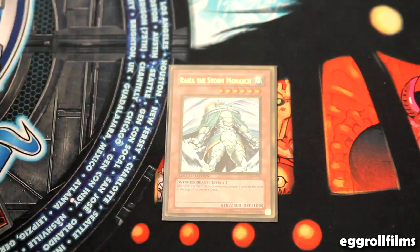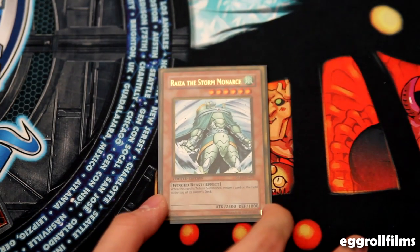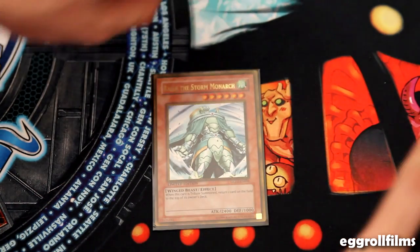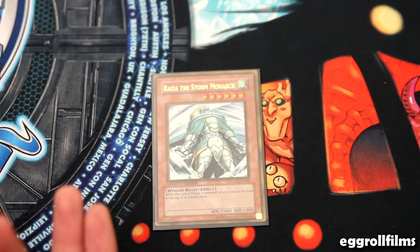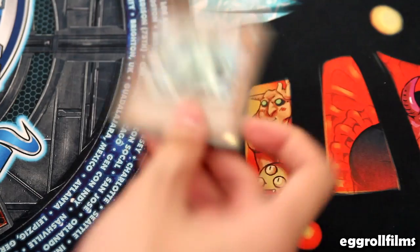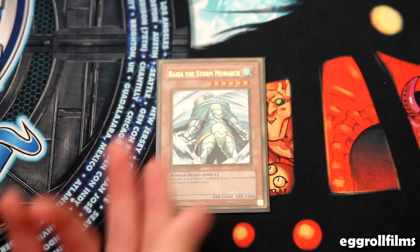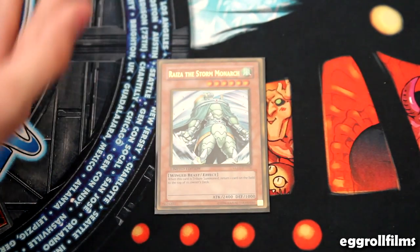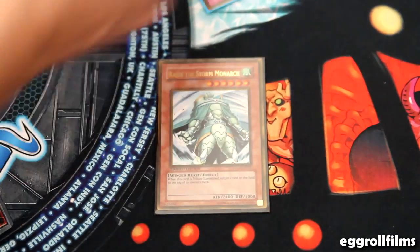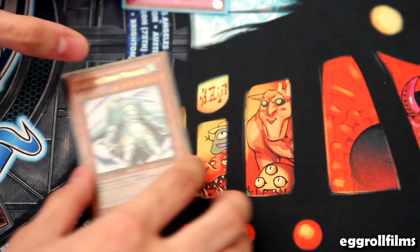The people saying there's no priority is totally the wrong term for it. Because there will still be priority to use trigger effects like this, because they are pretty much mandatory. So if I got Ryko out by tribute summoning, he can pick a card to return back to the top of the deck. Even if I pick this face-down Bottomless, yeah I'll still get removed, but that will still work. That is still around.